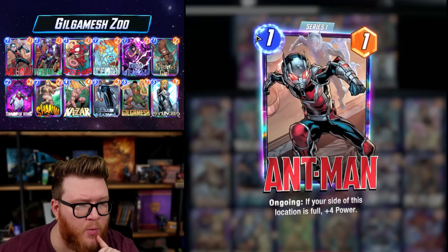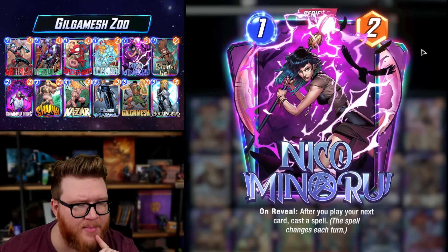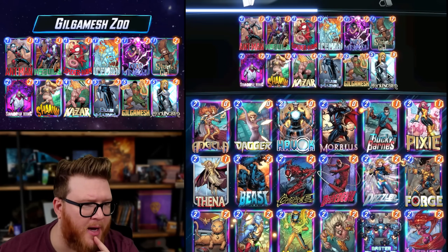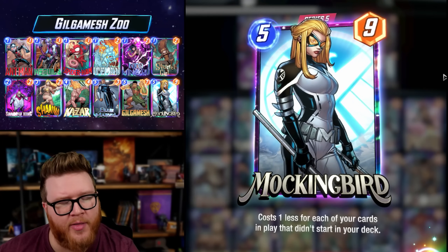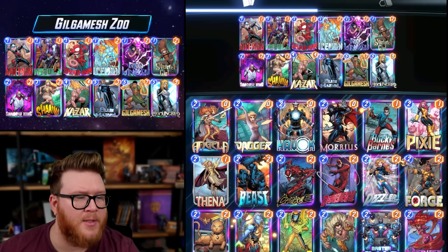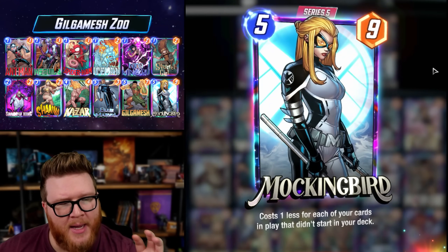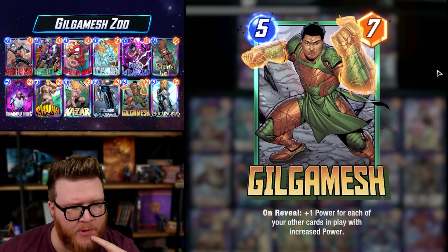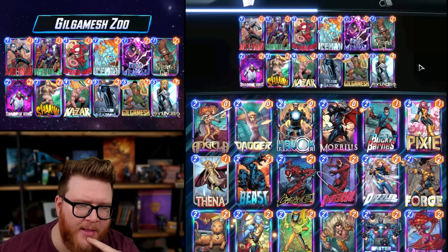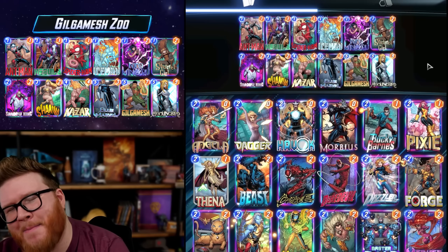Even if you don't hit your ongoing cards, this deck has a few other ways to go green with your numbers. Ant-Man, Nebula, and Niko can all buff themselves in some way to get those green numbers, which is what Gilgamesh cares about. You've also got Mockingbird as another tall threat in this deck. So that baseline of wide board power supported by Kazar, Blue Marvel, and your one-drops, plus a couple taller, spikier stat lines to push through your opponent's giant stats.